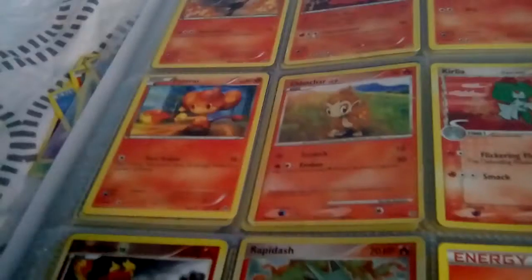Let me just find the pack — right here. One of these fire ones are my favorite. The favorite one is Growlithe, no — Magcargo. Growlithe there, and Chimchar. Well, I like them all and I've got all those.